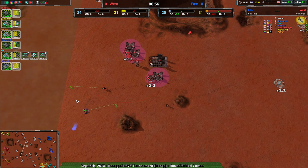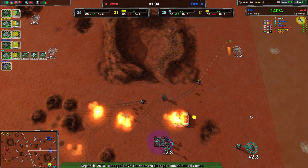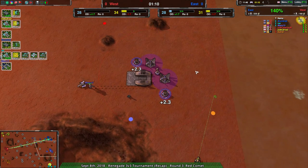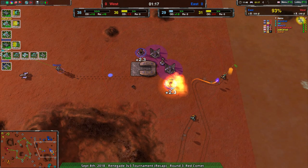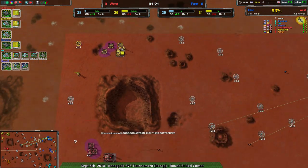Fairly even start. The first bit of scouting — daggers getting out — manages to find information but not really a lot of value. Meanwhile, Astran's Kodachi is coming in, finding a lot of value. Rav is trying to defend desperately. Astran is the one finding value, getting rid of a metal extractor and damaging the factory a fair bit, while the daggers coming in didn't really manage to do all that much.